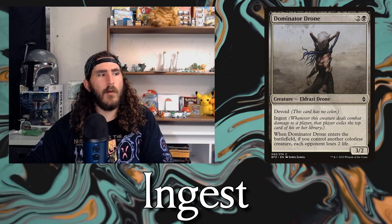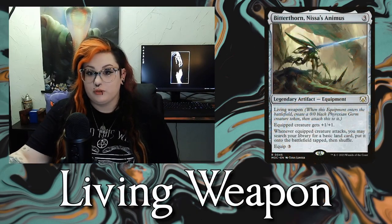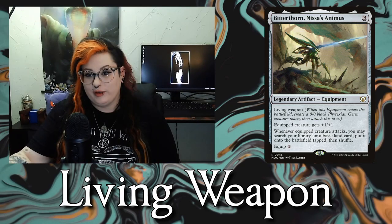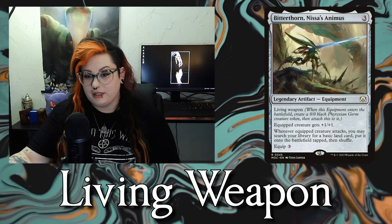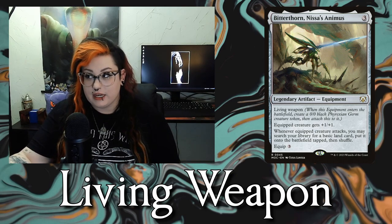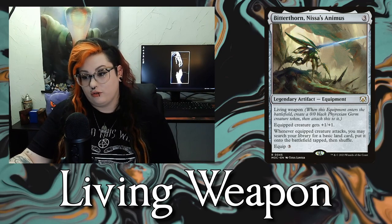Next on the list is Ingest — pretty simple. Whenever this creature deals combat damage to a player, they exile the top card of their library. Now we're up to Living Weapon, which we mentioned earlier. When you cast an equipment that has Living Weapon, you make a 0/0 Phyrexian Germ token and attach the weapon to it.